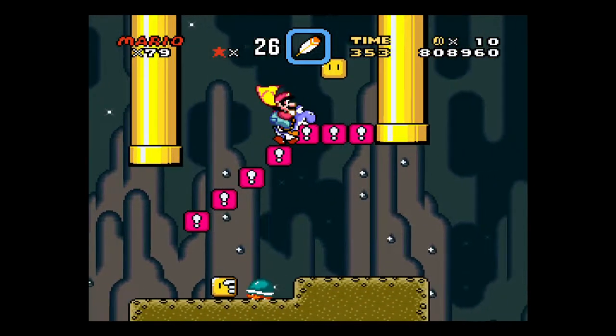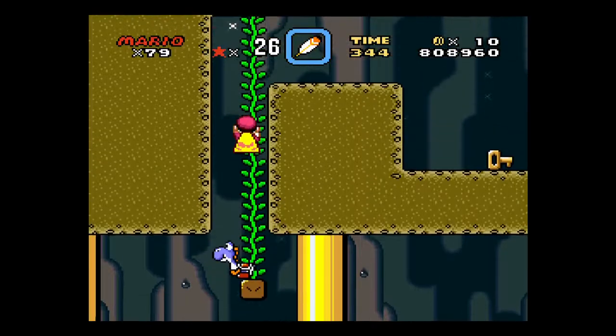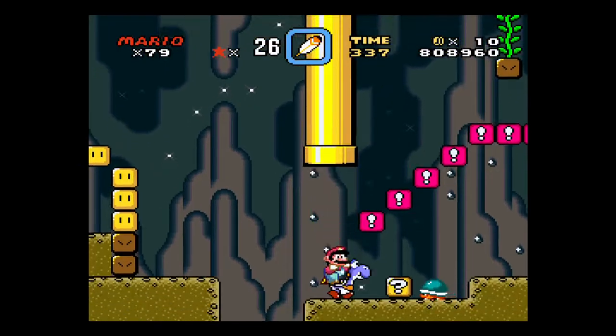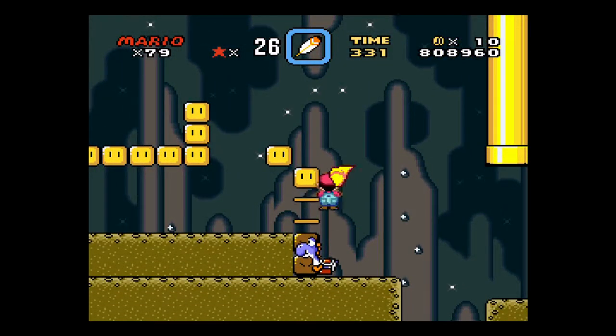And as you can see, because we did the red switch palace... Yeah, let's go get a shell real quick so that we can bring Yoshi with us.